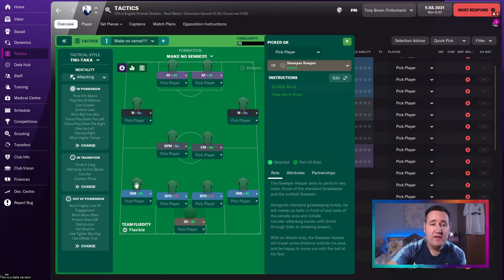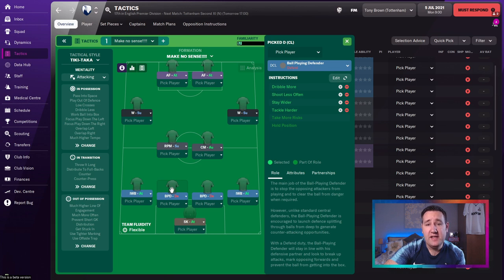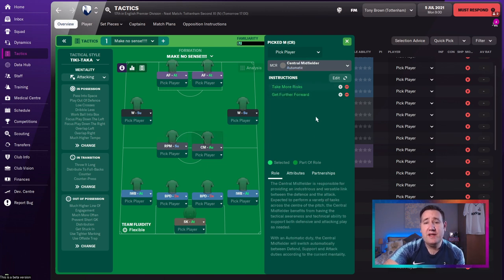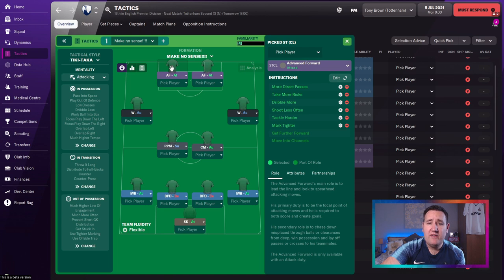Sweeper Keeper Attack. Inverted Wingback Attack with some add-on instructions. Ballplaying Defender Defend with add-on instructions — and a second Ballplaying Defender Defend with different add-on instructions. Inverted Wingback Attack with add-on instructions. Roaming Playmaker Support with a load of add-on instructions. Central Midfielder Automatic with add-on instructions. Left-hand Winger Support with add-on instructions. Right-hand Winger Support with add-on instructions — different ones as well.